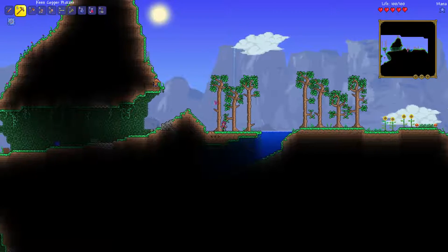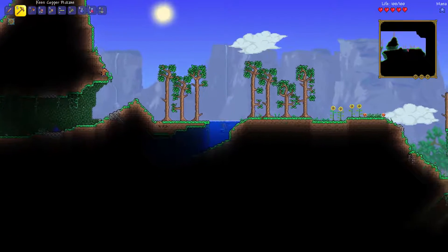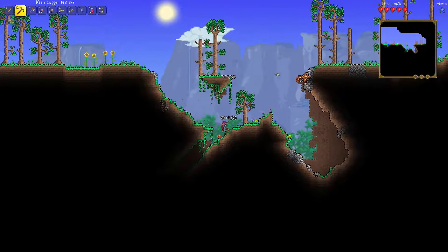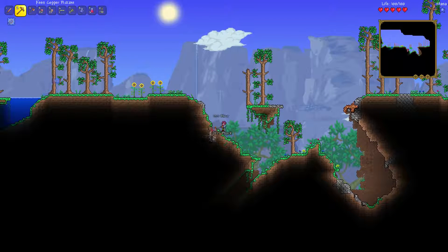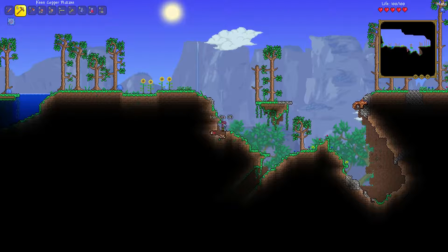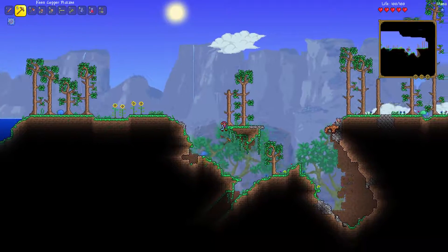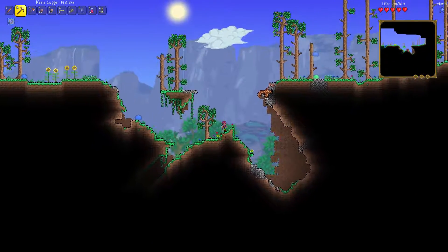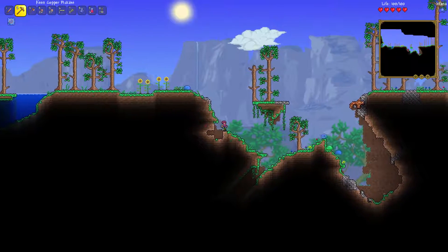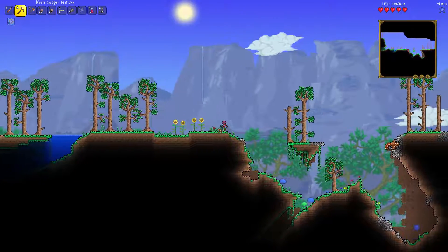I do like this little area right here — we might build our base up here. But let's go exploring just a little bit further before we settle on something. This iron looks pretty tasty. Let's take this rabbit. Let's run.